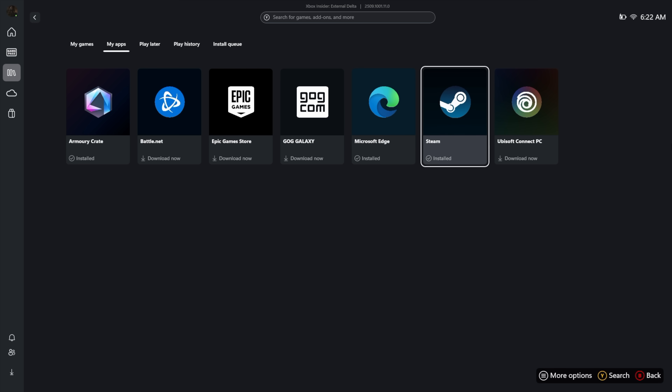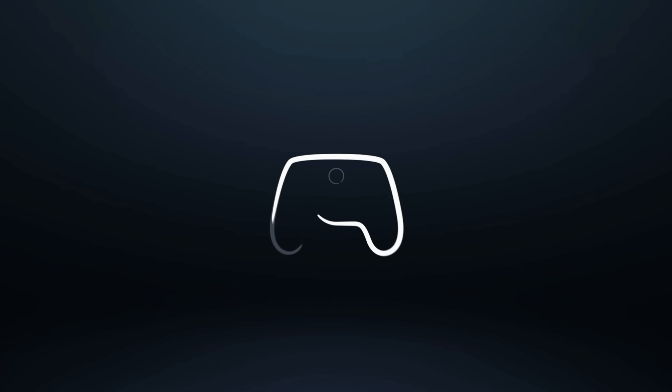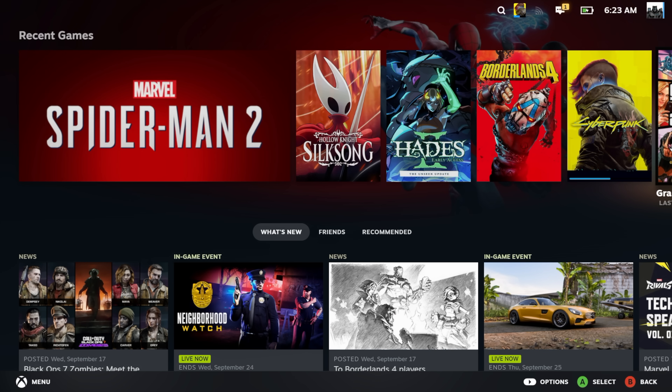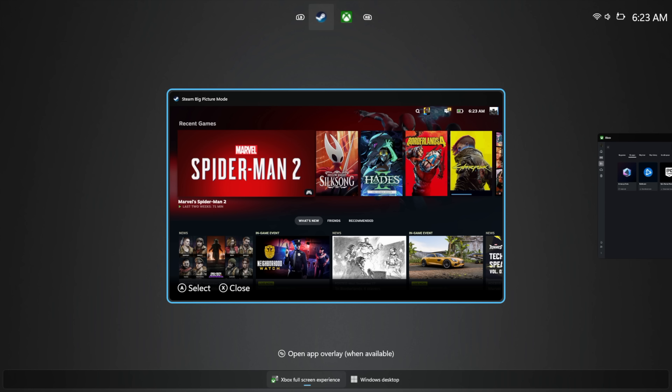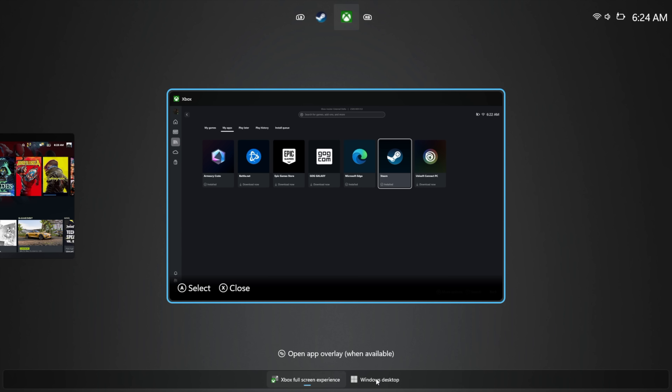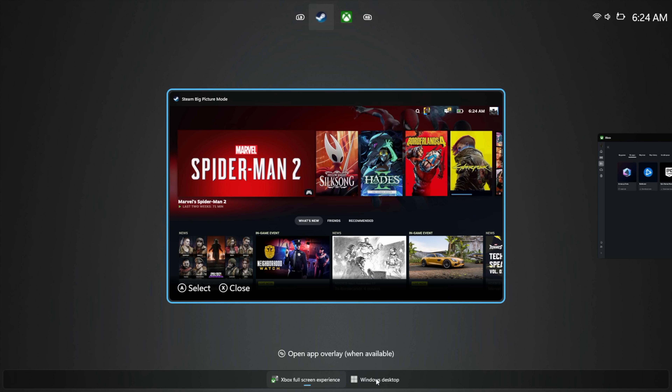If I want to run one of the apps I'll just start up Steam. This automatically starts in big picture mode for me. The best part here is if we look down here — Windows desktop — it's not running, it's not in the background right now. It kills all of those processes for us so it doesn't use as much RAM or CPU. We can always enable the desktop if we want to, so you can still use your handheld as a gaming PC.